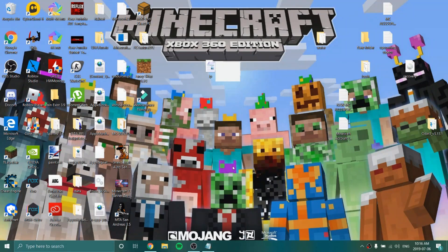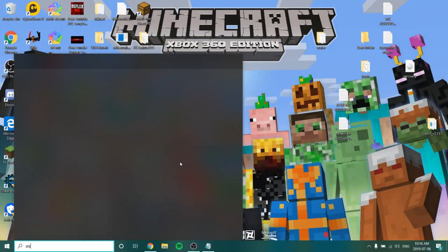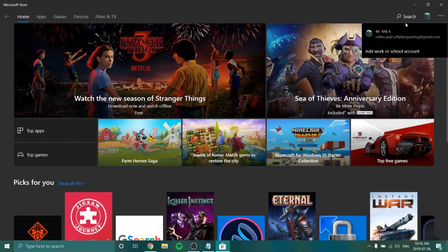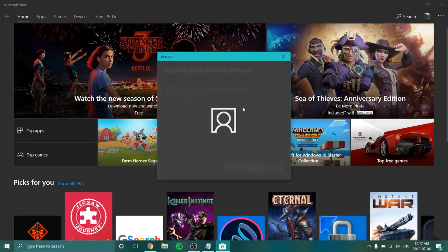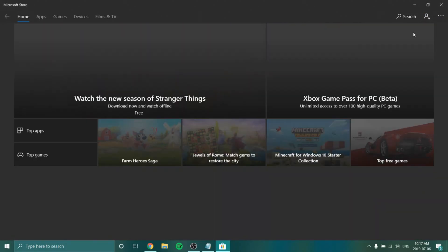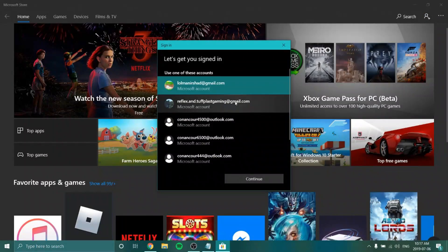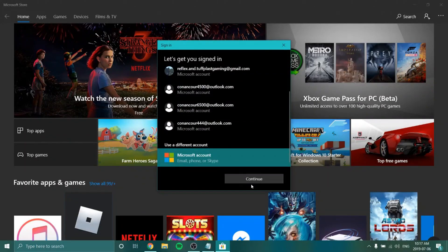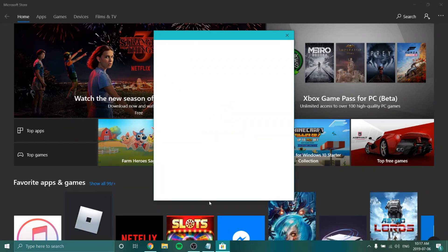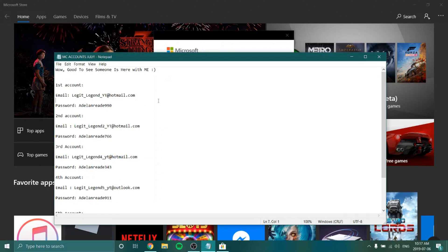So I'm just going to close this up. First thing, obviously, I'm going to do is head over to Microsoft Store. I see Microsoft Store is right here. And I'm just going to log out of this account — this is the account I'm currently using. And we're going to sign in and just go to use your Microsoft account. As we see, it says sign in, so we're just going to sign in with the account.